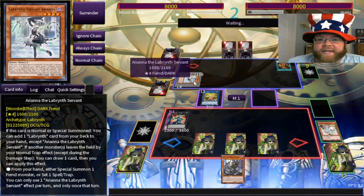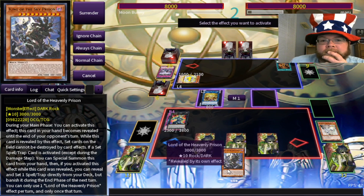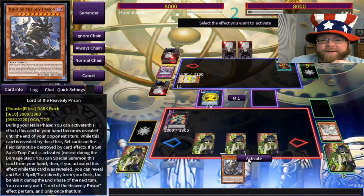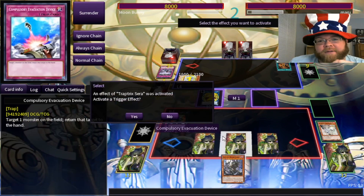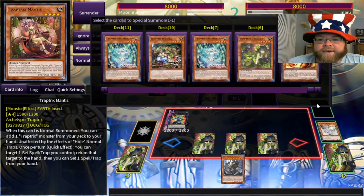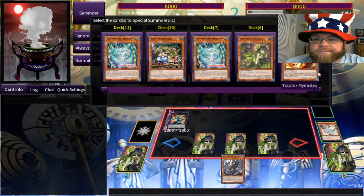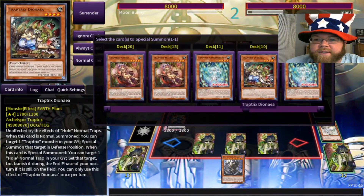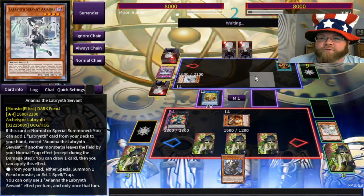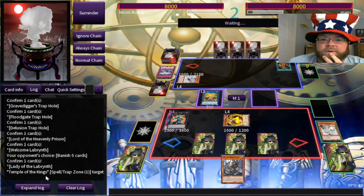Let's go for Sarah because the trap was activated. I'm going to keep Lord of the Heavenly Prison in case I need it. Opponent adds a Labyrinth card — I presume the field spell. Special summon out of the GY — I'll just get a Mermelo to pop the Temple of the Kings. Might as well get rid of it while I have the chance. Lady of the Labyrinth comes out — when you control a set card, your opponent cannot target this card with card effects.